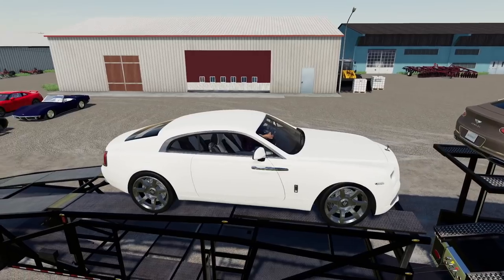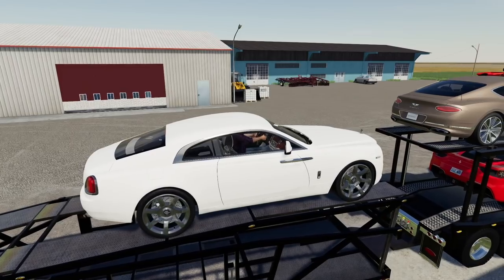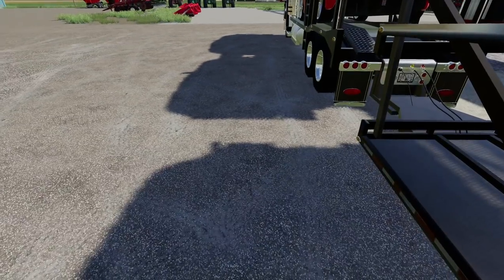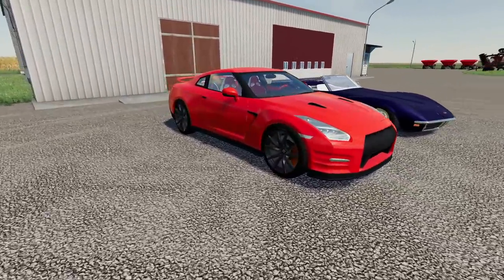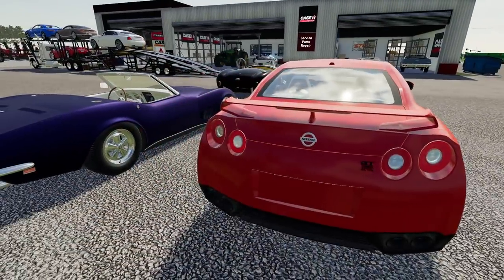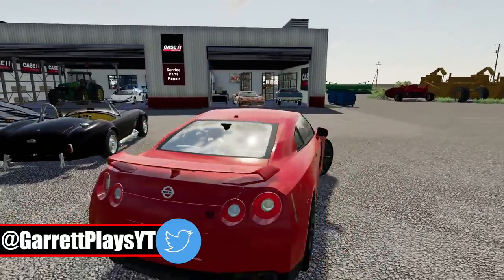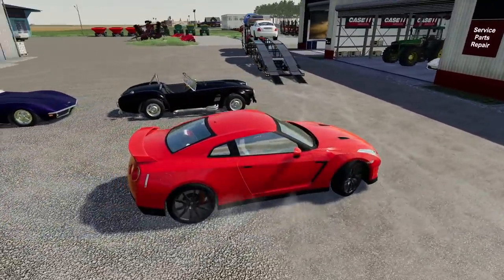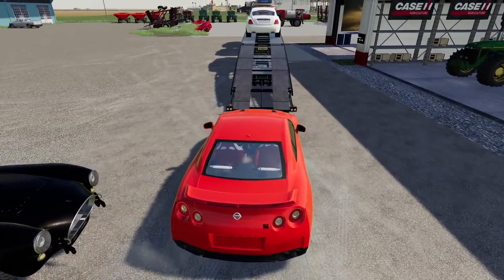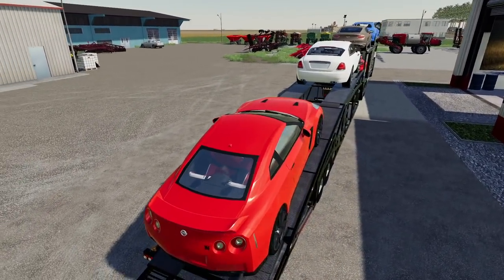There we go - that's pretty centered. Probably can move it over just a smidge. That would be a lot better. Turn it off and let's grab the next vehicle. Obviously we've got to grab a GT-R. This is a little bit cheaper, but still expensive. Honestly, I always forget that the GT-R is made by Nissan. Fun fact - my dad has a Nissan, I'm not quite sure exactly which one. It's a bit older, but not a GT-R.